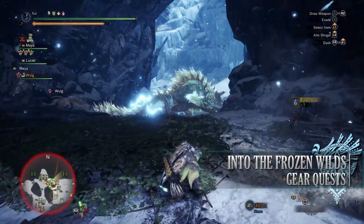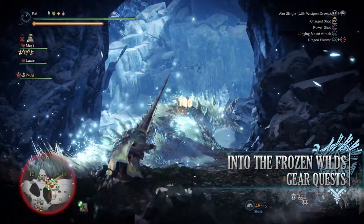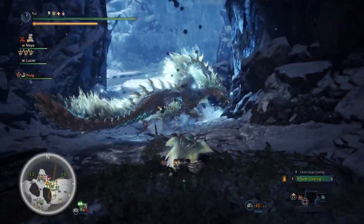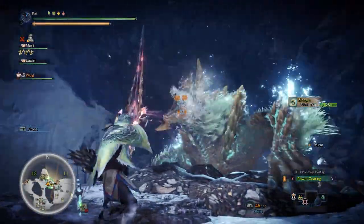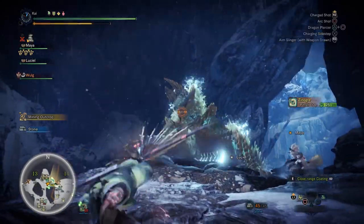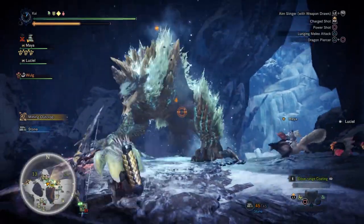Next is Into the Frozen Wilds, part 1 of the Horizon Zero Dawn Frozen Wilds crossover event with Monster Hunter World Iceborne. This is a 6-star Master Rank quest requiring Master Rank 24 or higher. This has players taking on a Zinogre in the Hoarfrost Reach. For completing this quest you'll get materials to craft the Stormslinger Prototype Light Bowgun as well as a Focus Pendant. There is a dedicated video on the channel for more details.